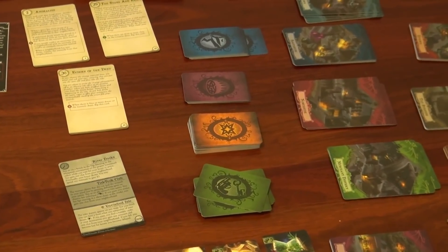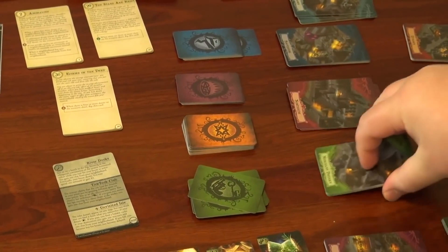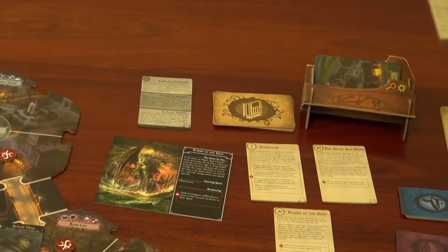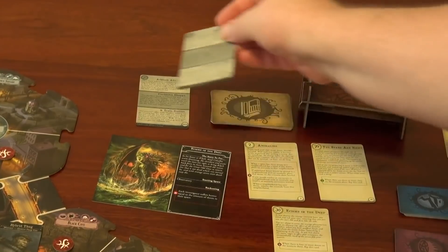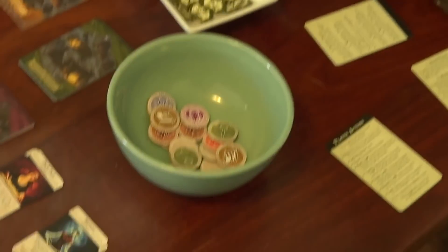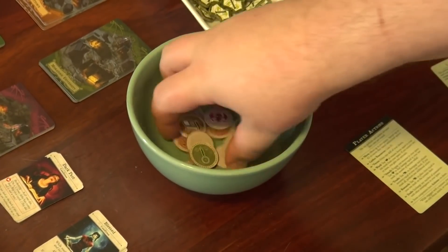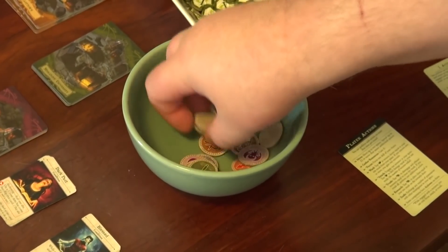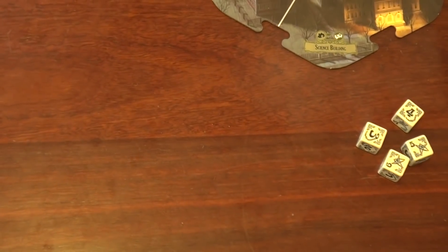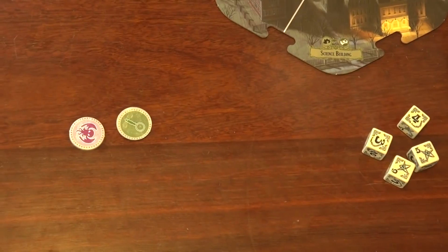It says in the rules that you place encounters at the bottom of the deck unless it's an event card — but it doesn't say where to place the event card. I'm going to place it in the event discard, which would change the current unstable location. And now we have the mythos phase where we draw two tokens. I'm not looking — draw two tokens and then every investigator resolves. We get one and two.